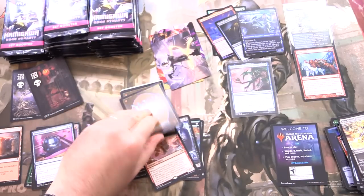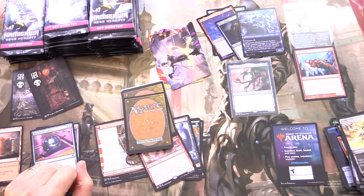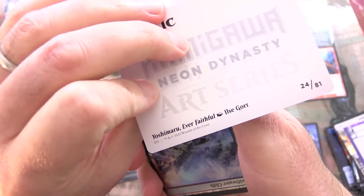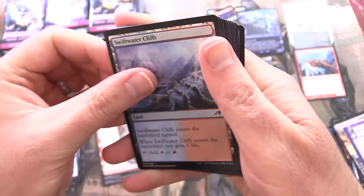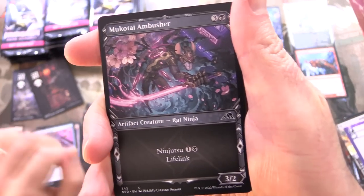Is this another list pull? I really hope so... They're trolling us again with this set. We've got a dog on the throne — Yoshimaru, Ever Faithful — as he should be, he's a good boy. And another foil here, Swift Water Cliffs. And rat ninjas! See what I said, people? Rat ninjas are here. Fantastic.